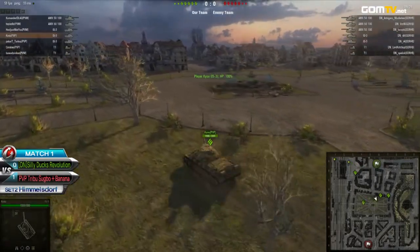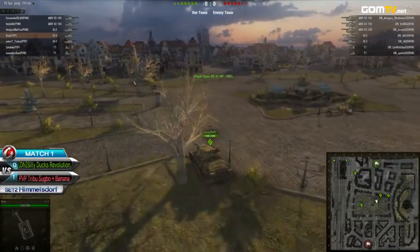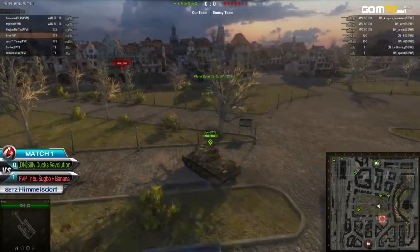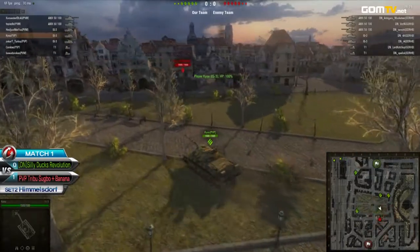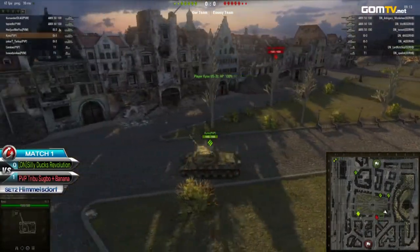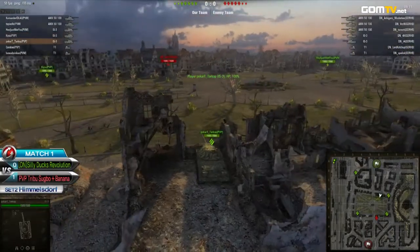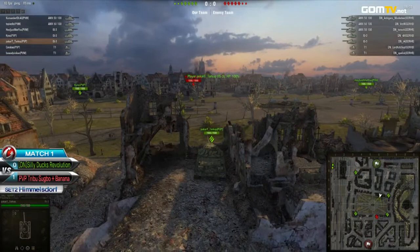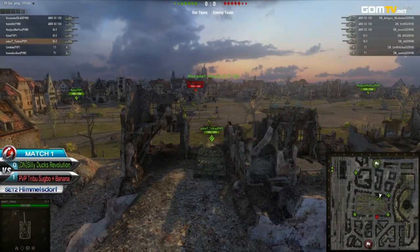We do see a possible push coming out from PVP already. K.U. is actually moving his way right across the field with two tanks. They've been pretty much all spotted now by the T1. The PVP members are actually making their way up the hilltop, but they should stop and come back right now — if they go up the hilltop, they're going to be completely useless if PVP decides to push.